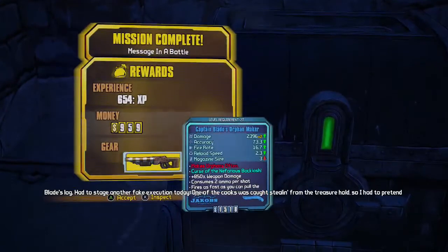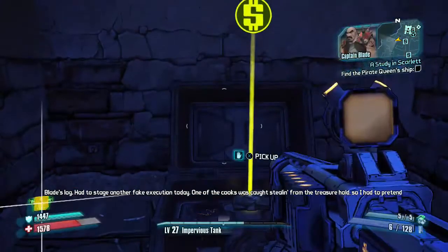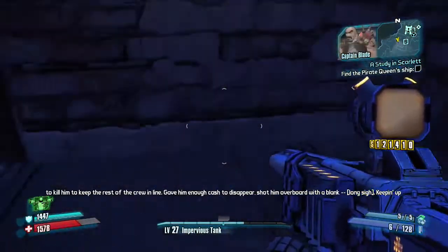Blade's log. He had to stage another fake execution today. One of the cooks was caught stealing from the treasure hole, so I had to pretend to kill him to keep the rest of the crew in line.